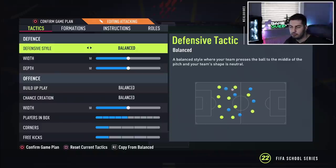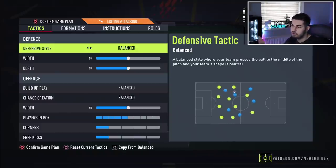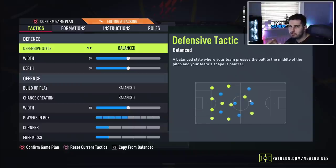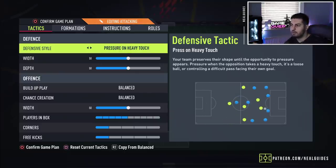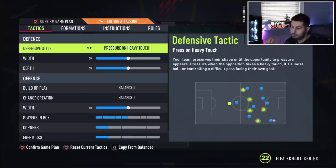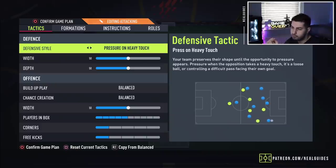I just want to make this clear: this is a very attacking formation, more attacking than a 4-1-2-1-2. There are two variations — one when the left back and right back go forward. So the first one is defensive style. Normally I would say pressure on heavy touch for an attacking formation, but this formation you have to be quite delicate with, because the left back and right back when they fly forward, your opponent could get in behind very easily. Leave this on balance.